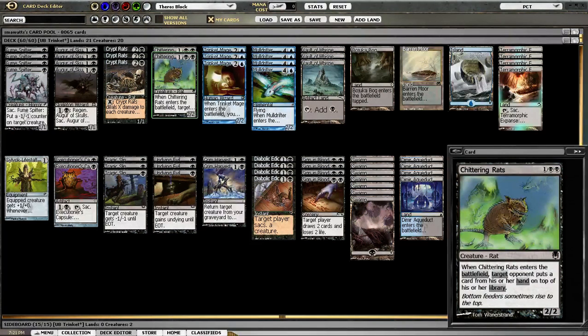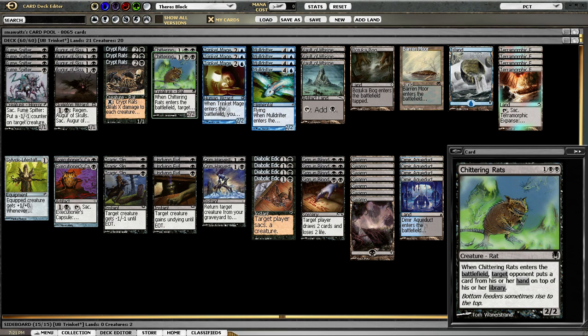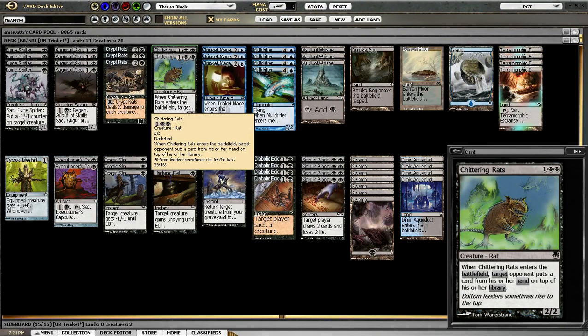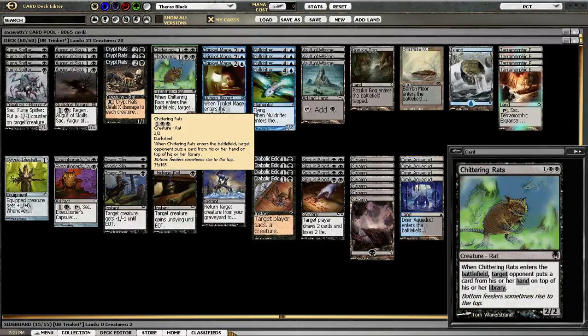Chittering Rat — I'm actually not really sure if Chittering Rat belongs in the deck anymore. He's good in some matchups and bad in others. I'm wondering if there's something better in this spot. Maybe Liliana's Specter might be better, just because it flies. But I haven't made that decision yet.